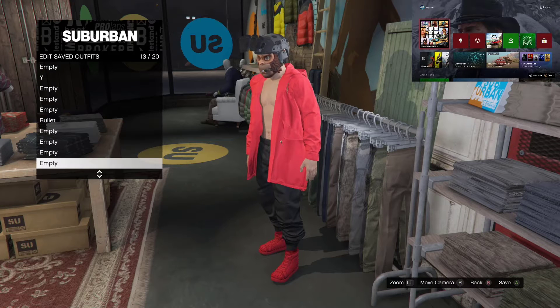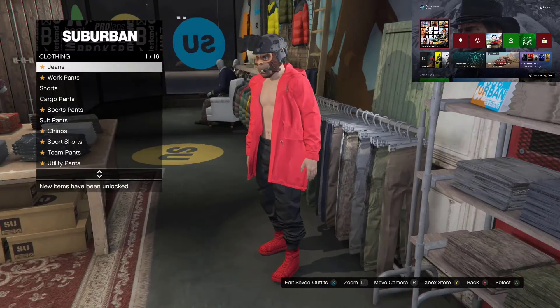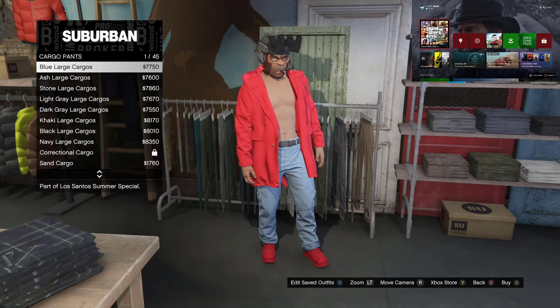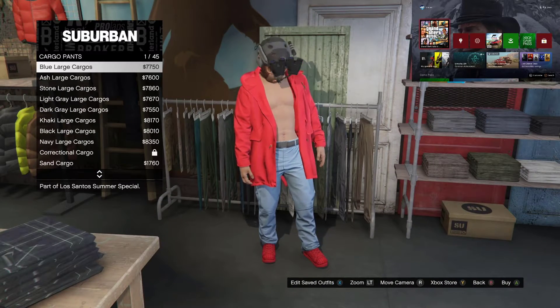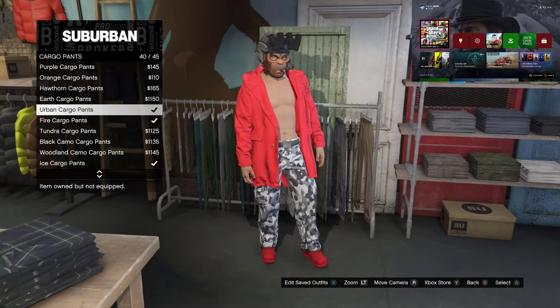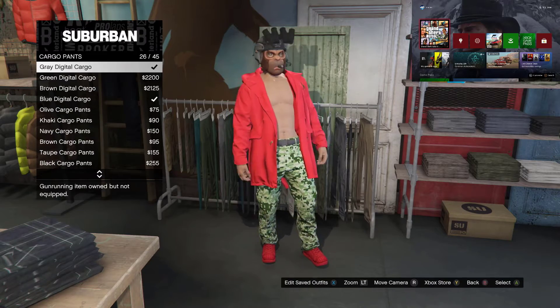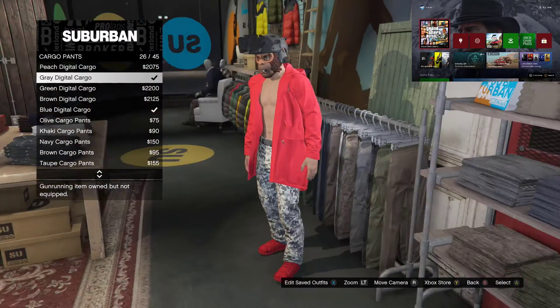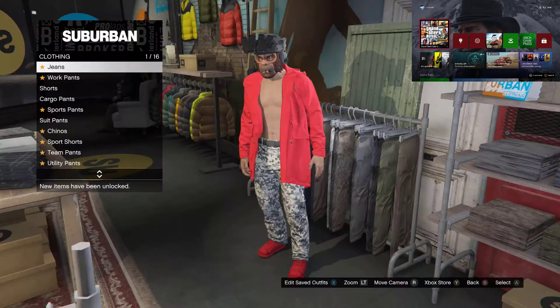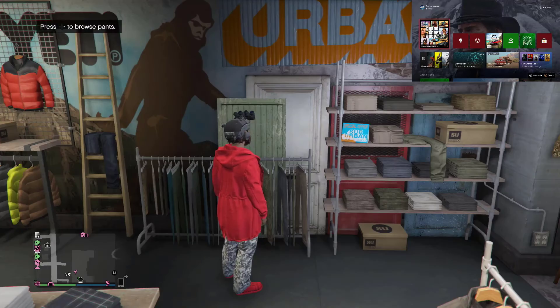First, I'm gonna save an outfit as C1 — I'll call it C1. Once you've done that, make your way to the cargo pants section and scroll down to the gray digital cargo pants. Go ahead, find that gray digital cargo pants, buy it, and save it as your C2. Pretty much that's all you guys need.